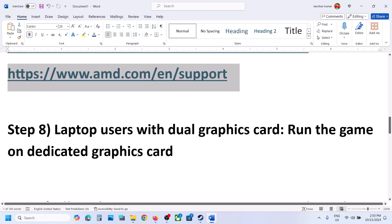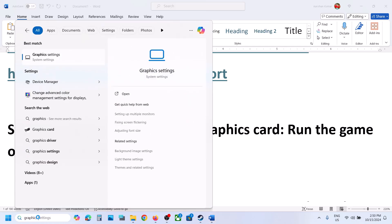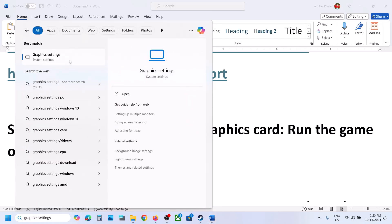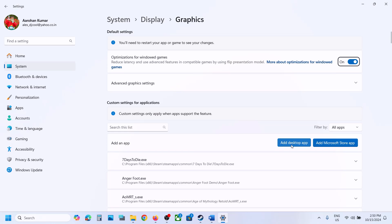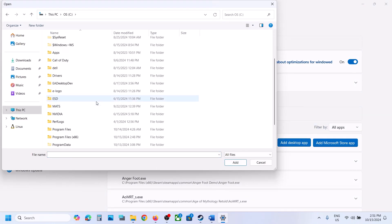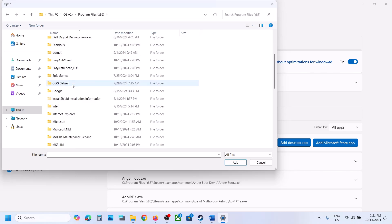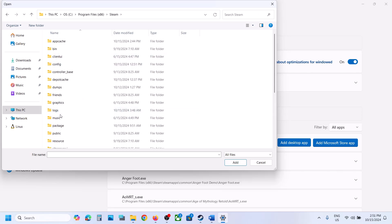The next step is for laptop users with a dual graphics card — make sure you run the game on the dedicated graphics card. Type in Graphic Settings in the Windows search box and go to Graphic Settings. Click on Add Desktop App, then open the drive where the game is installed. If it's in C drive, open Program Files and then the Steam folder, then the SteamApps folder.